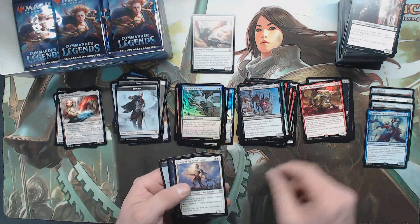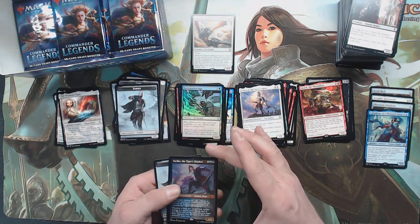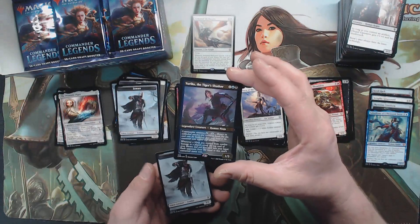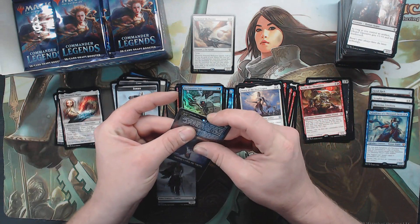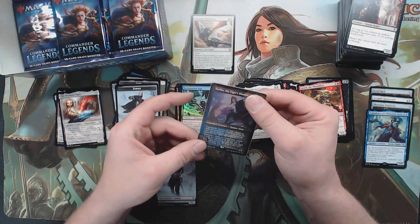Crack, the Thumbless, Prava, Yuriko the Tiger's Shadow — full etched! It seems like I knew that they had full etched some of the older cards but I hadn't seen one yet.